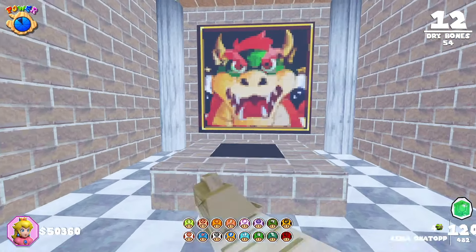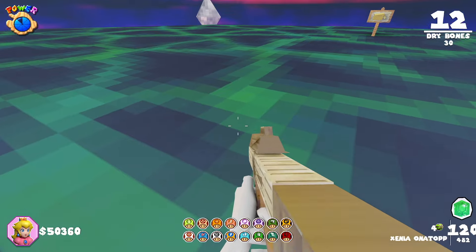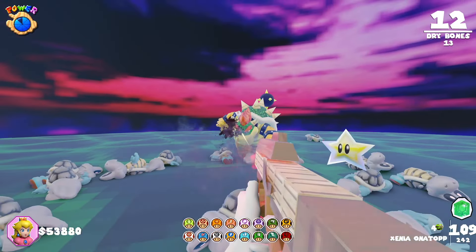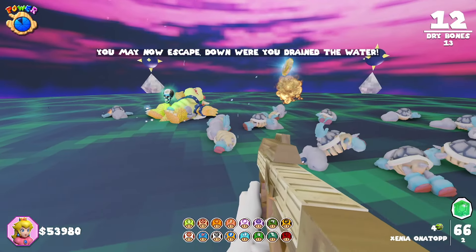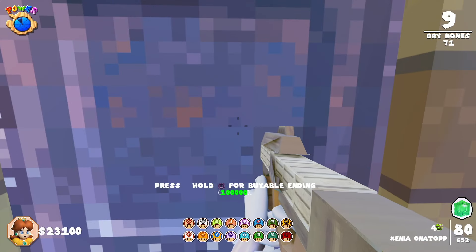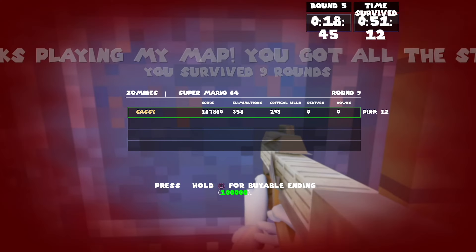Once you're ready, interact with the hole in the floor to head to the final boss fight. You'll need to defeat Bowser inside, as well as fill the soul box there. Do that and you'll now be able to escape. Whenever you're ready to end the game and have 100,000 points, head back to the basement where you drained the moat and interact with the door to escape.